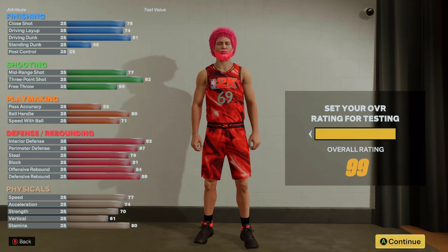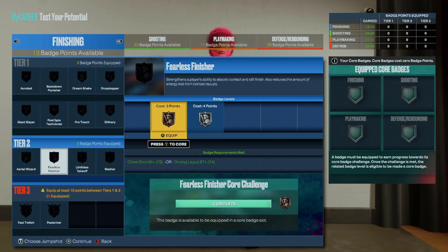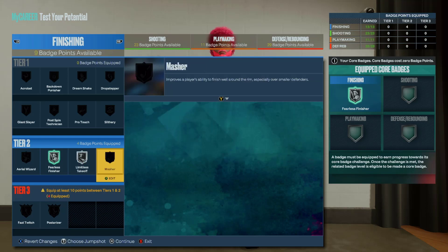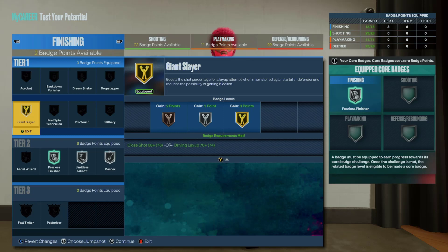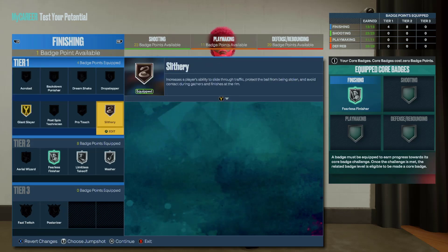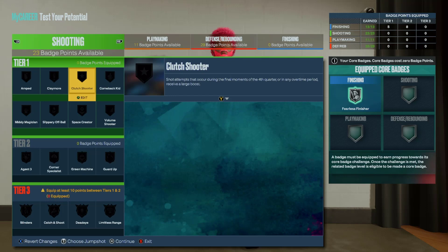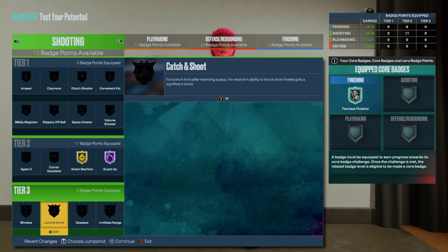I love the stats here — I really don't know how you could make a better stretch. I'm gonna show you a different variation in a minute and switch up the stats a bit. For the badges, I would go: core fearless finisher, put giant slayer, slithery, and then whatever you want on the last one — really doesn't matter. If you want drop steps or whatever, go for it.